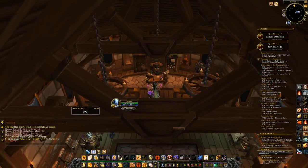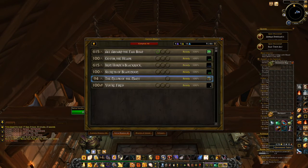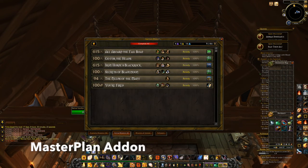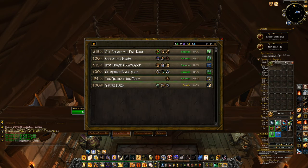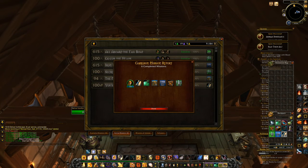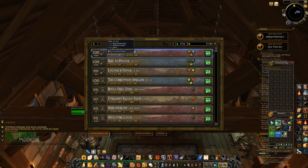I always start in the town hall here, and I start with the garrison missions. I use an add-on called Master Plan, and what it does is it streamlines this interface, so if you don't use it, you won't see the interface that you do here. It makes everything a lot easier to use in the system. Some people think it takes the fun out of it, but I like the speed of it.